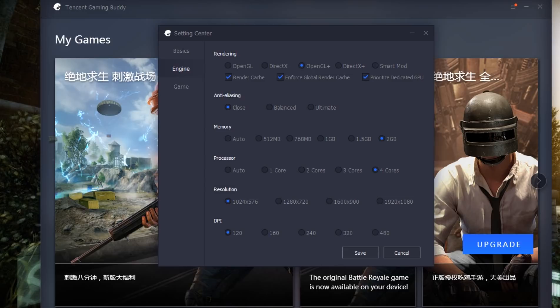This one will be stuck on Smart Mod, and you'll have to change it to this one or this one, whatever you want to try. For memory, it's going to be on auto — same for processing. You're going to want to put your memory to the highest it can get, to what the emulator allows. For the processor, set it to the max. If it lags, you can cut it down to two cores and it should fix it, but it doesn't do anything like that for me on four cores, so you can leave it.